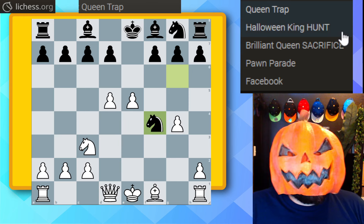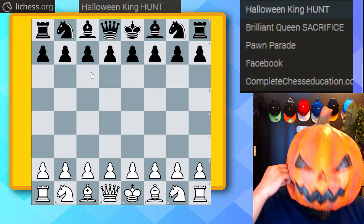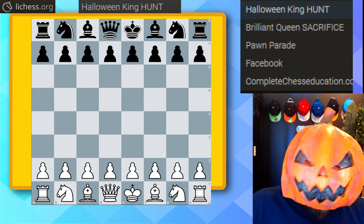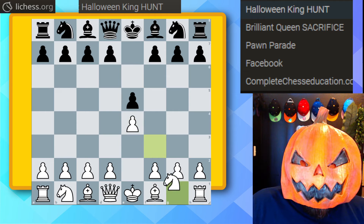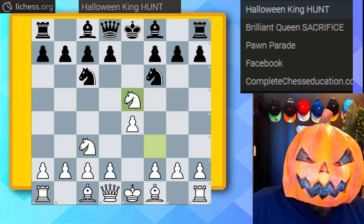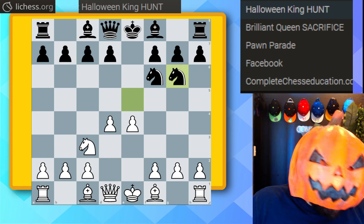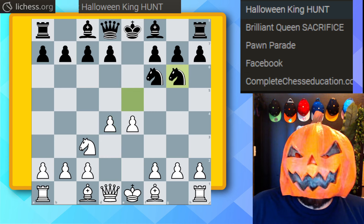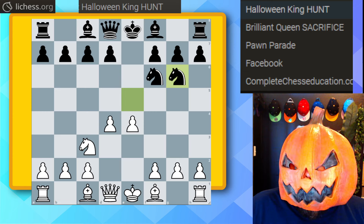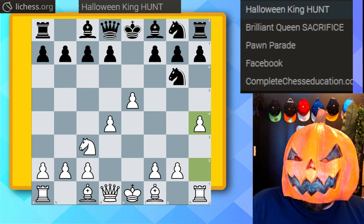I like to call this one the Halloween king hunt, because we're going to hunt down the king in a very fashionable sense. e4 e5, knight f3, knight c6, knight c3, knight f6 — the four knights. Knight takes on e5, knight takes on e5, d4, knight goes to g6. This is one of the best squares for the knight to retreat to, but white still has compensation from all the pawns in the center.